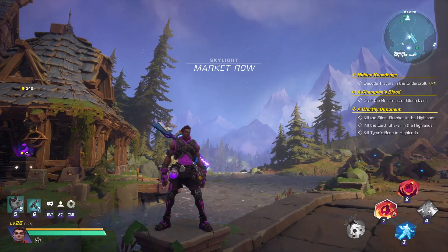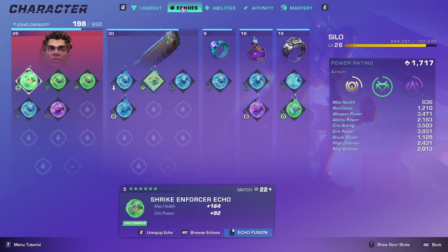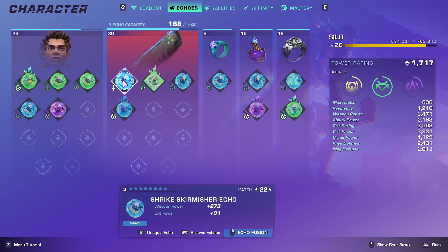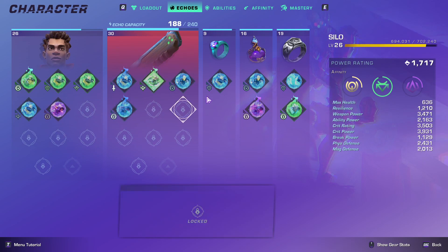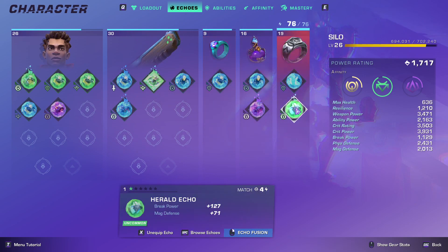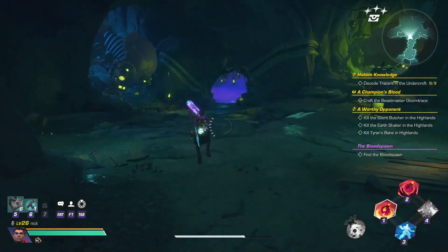Here's the crit build that I have for my Silo so far at level 26. I'll go through all the echoes and accessories — you can pause the video if you want to look at them. One thing I forgot to show was my affinity and their perks, but the way I have that set up is 5 Instinct, 15 Discipline, and 5 Focus. I can't tell you exactly what the perks are right now as I'm fighting the boss — I'm sitting in the queue. Once you allocate the affinity points 5/15/5, from there you can just start playing into whatever you want.